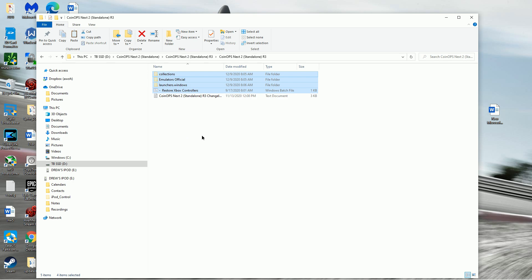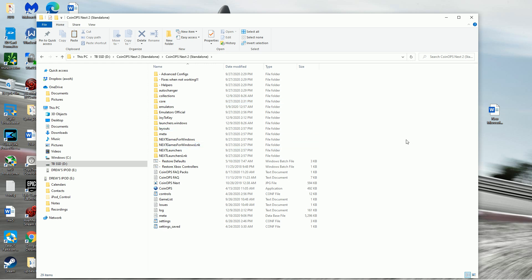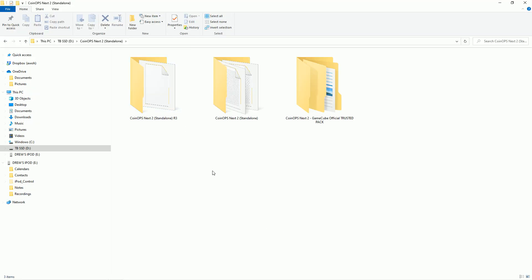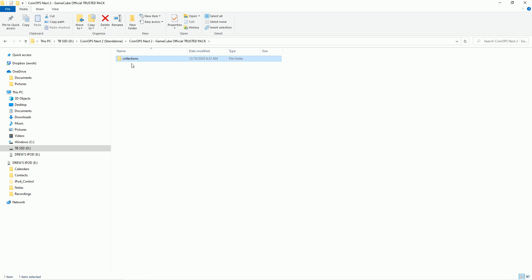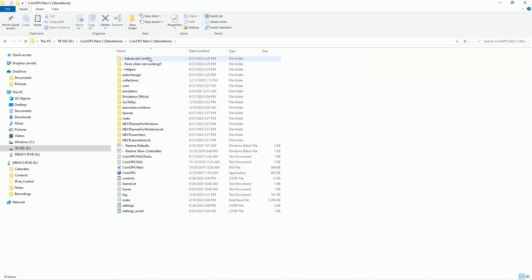I'm going to cut and paste this over to my normal CoinOps folder. It'll probably ask you to overwrite some files — just say yes when it prompts you. Once that's done, we'll get our GameCube pack, cut that, and add it to our collections by pasting it there.